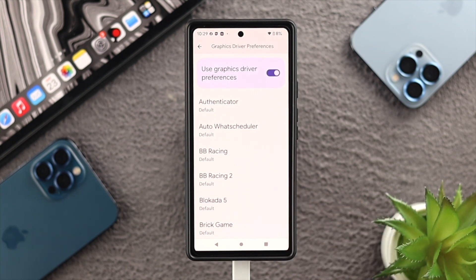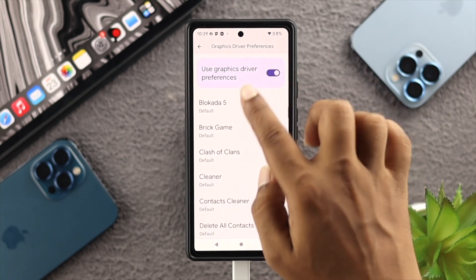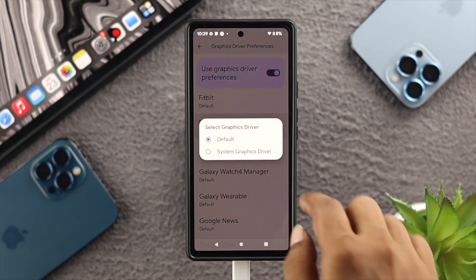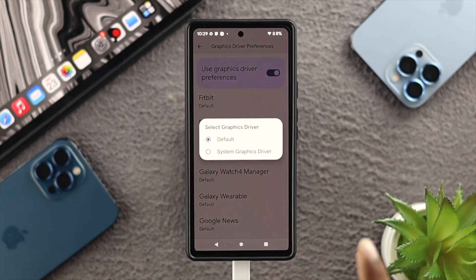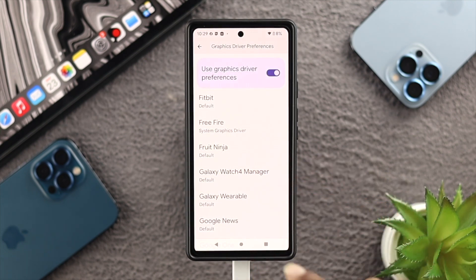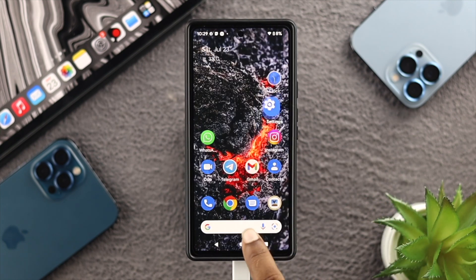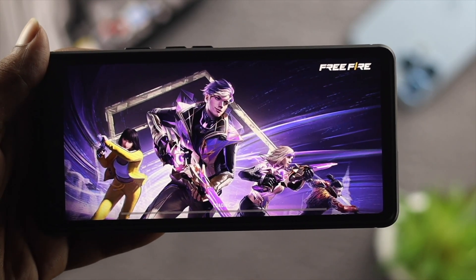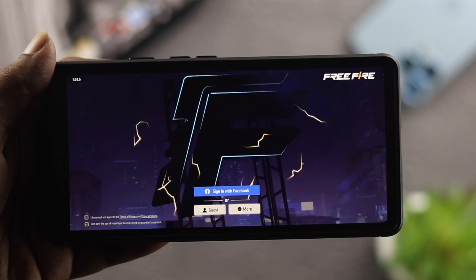Inside Developer Options, look for an option called Graphics Driver Preference and tap on it. Find the game you're having problems with — for example, Free Fire — and choose System Graphics Driver. After that, get out of the settings and check whether your problem is solved.